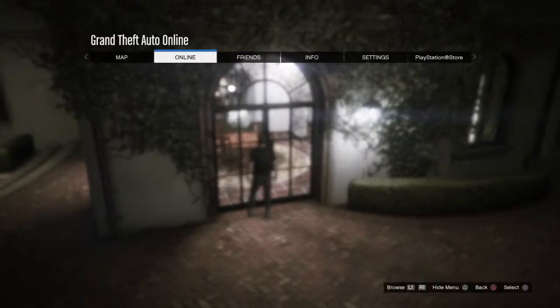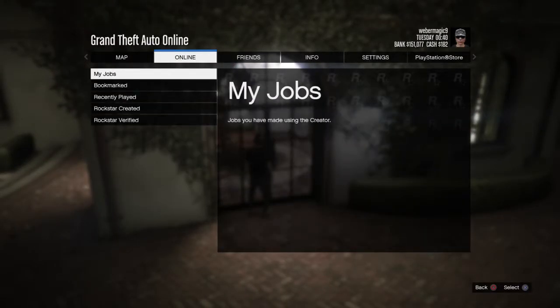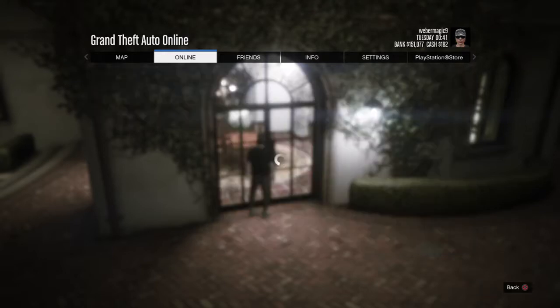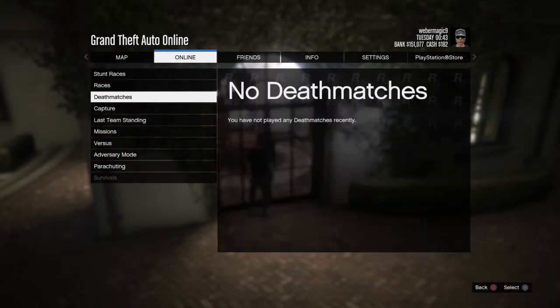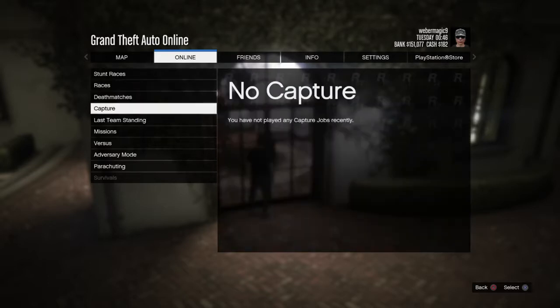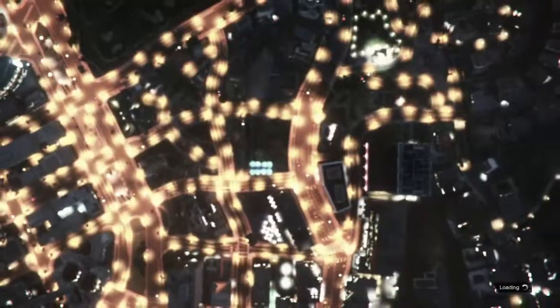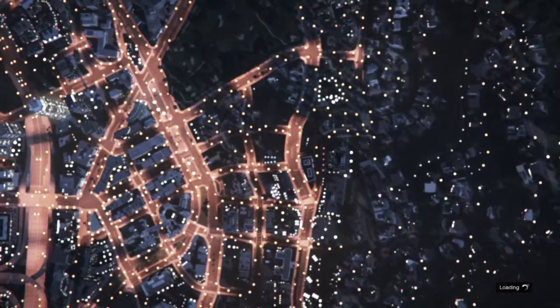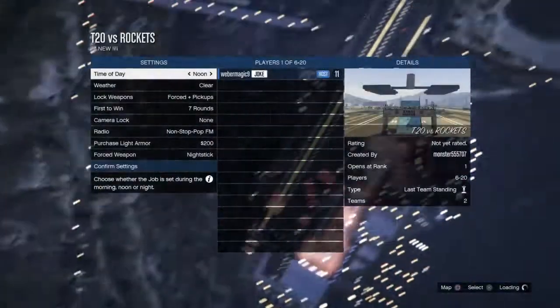Go to Jobs, go to Play Job, then go to Recently Played. If you've played some, go to Last Team Standing — or go to anyone. You want to X out and leave as soon as you can or it might not work. I've done this glitch before and sometimes it works, sometimes it doesn't.